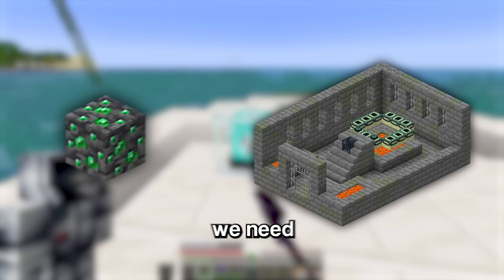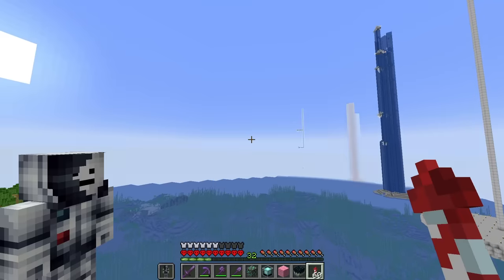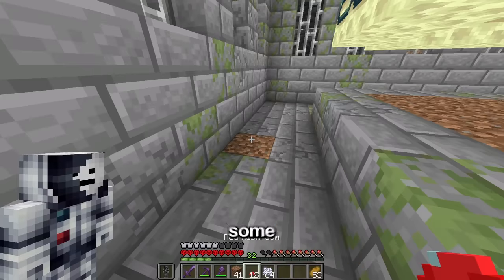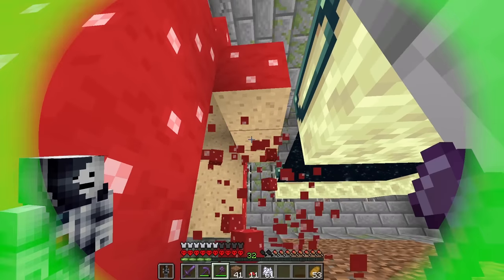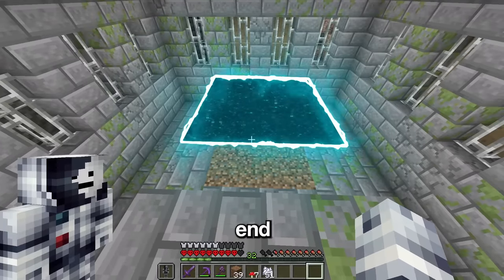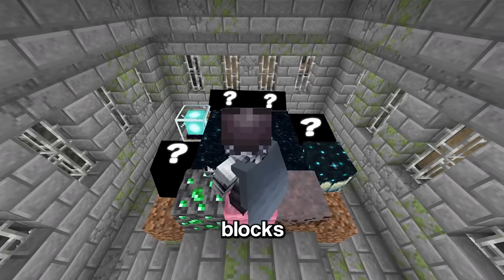Before we go on to the illegal phase we need to transfer all of these blocks over to my stronghold. While we're here, let's use some of the mushrooms I gathered earlier to get rid of the end portal frames, and just like that we're left with a floating end portal. So let's add the blocks around the edge — this already looks pretty cool, but wait until we add the rest of the illegal blocks to it.